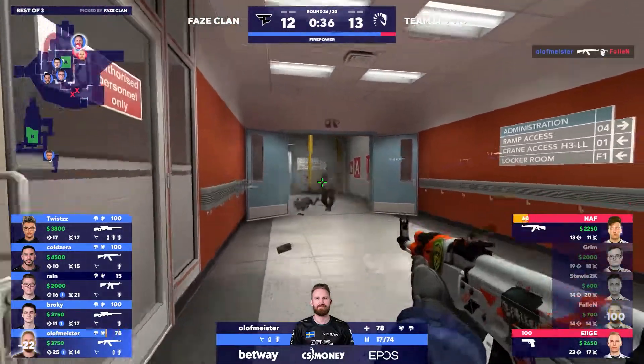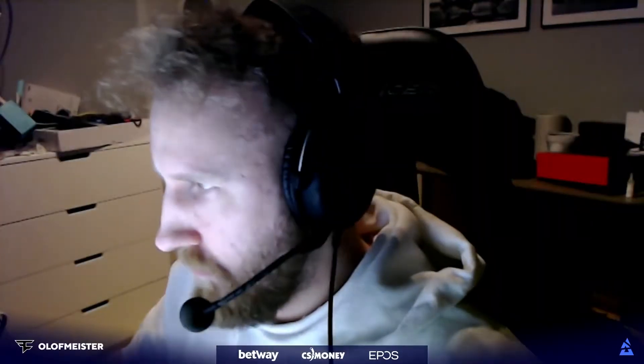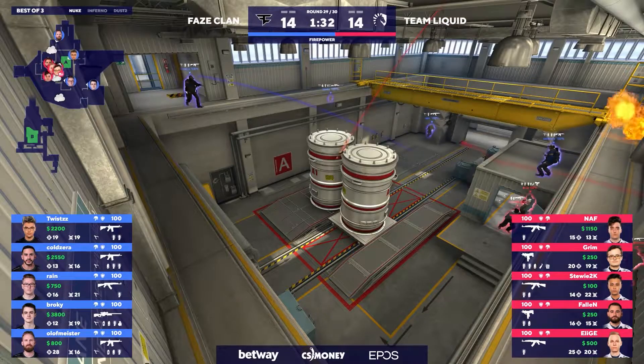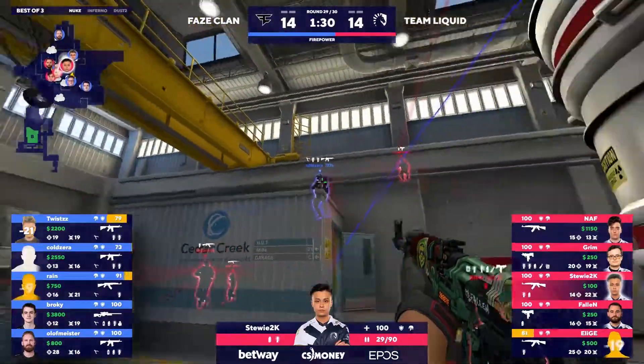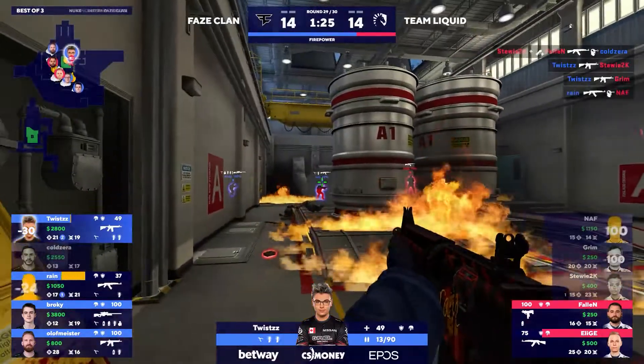Olof is in the right position. A little bit of a spray — he actually did miss part of it, but he'll make up for it with a nice triple shutdown. It's a perfect round. They're going to be down there — Molotovs all across the board. Stewie in with the opening, and that's a big one. In the corner they find Twist, but they can't take him down.